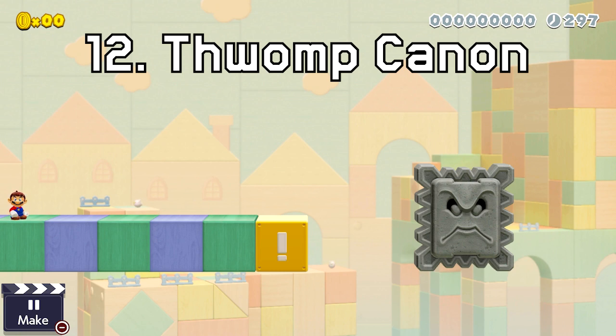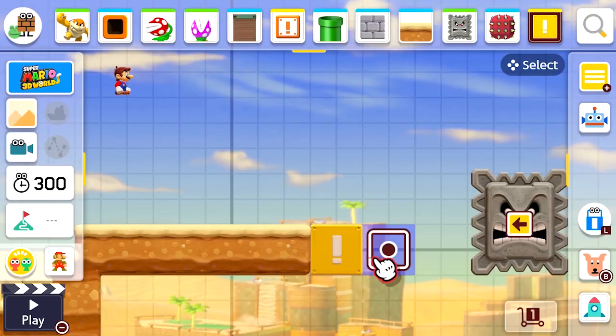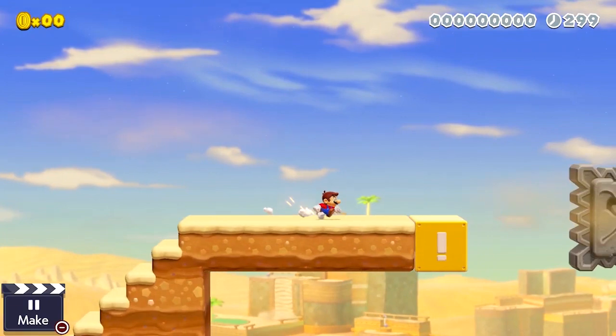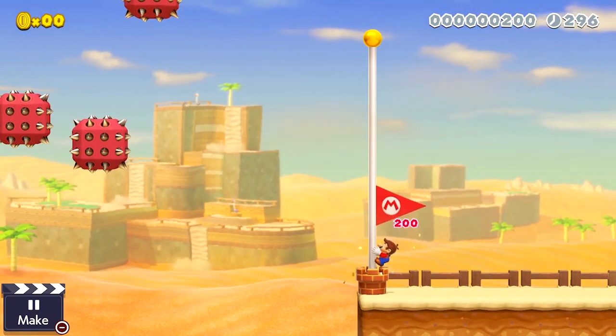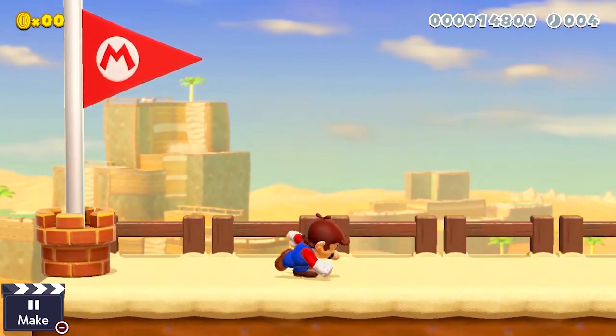Now there is one other major glitch you can do with the thwomp, and that's using it to launch Mario across the map. The idea is to set up the exclamation mark box in a certain way so that when the thwomp hits it and Mario is about to run off the thwomp, it will give an extra boost out of nowhere, sending him flying. This could be used as a really cool feature in a course, just as long as Nintendo doesn't find out that you're glitching and actually remove your level altogether.